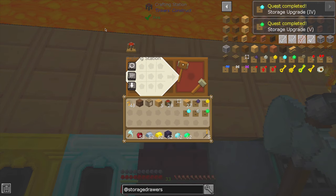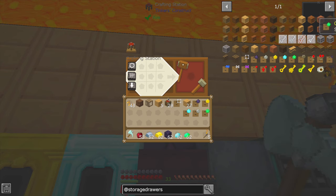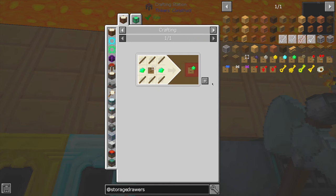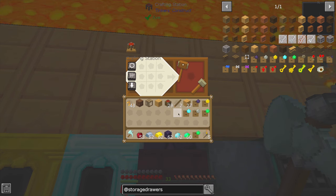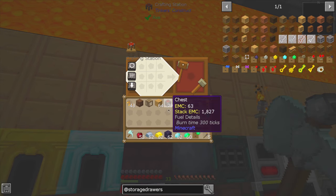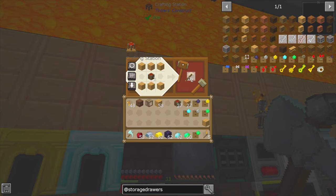I think those are all the ones we were being prompted to make as part of the quest, so we've completed that line. I wanted to try an experiment though. Can we get another emerald one? We're going through sticks so rapidly. I was looking at these — it says it increases storage to 32 times base value. Is that the base value of the storage drawer, or the base value that you start with?